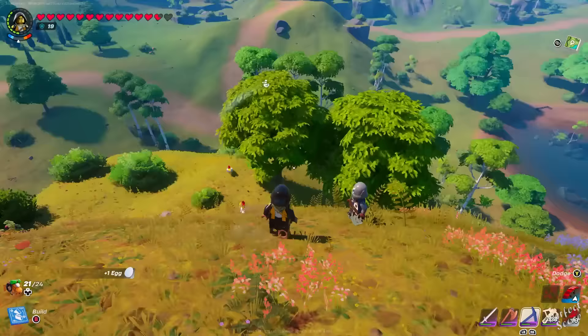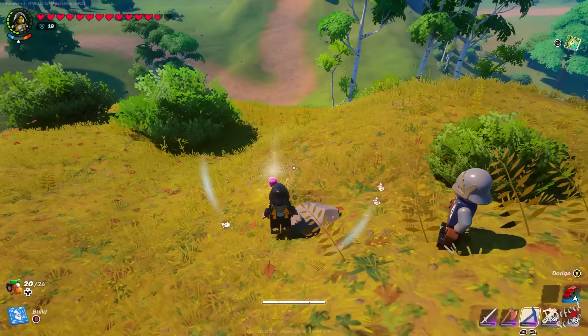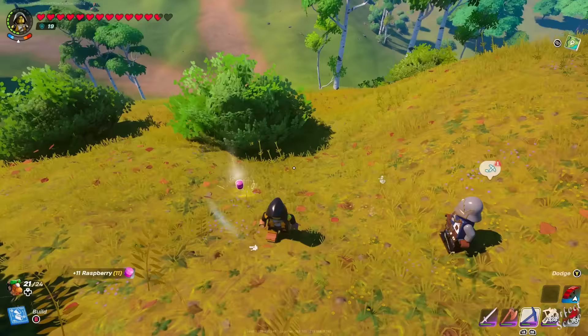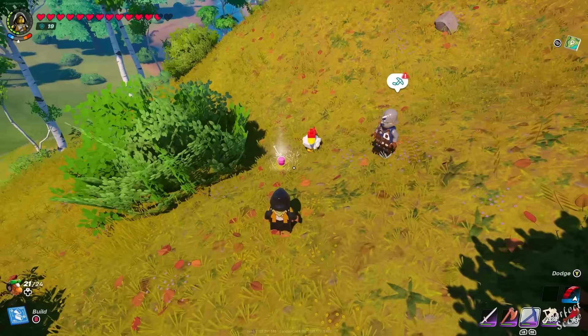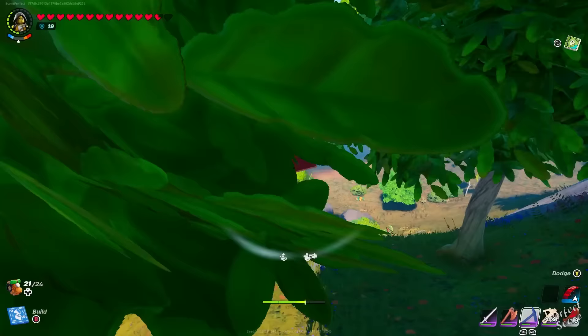You can lure animals such as cows, chickens, and sheep using raspberries and pumpkins. We can't have a working farm yet since animals will despawn if captured, but this may be useful in future updates. Always pet a sheep, chicken, or cow before you eliminate them — that way you can get wool, feathers, and milk first, and afterwards they also drop pieces of meat. Make sure you cook meat on a grill before eating it, because cooked meat gives you much more resistance to hunger compared to eating it raw.